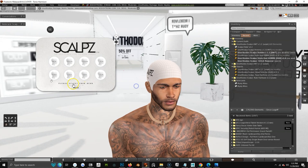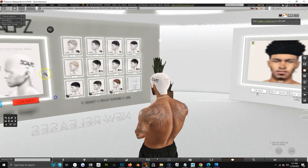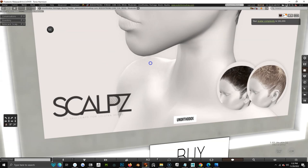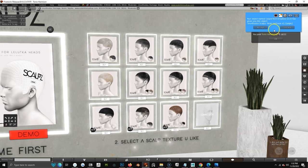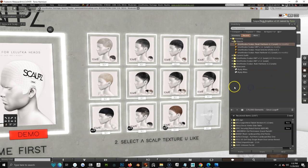Now if you want to add a hair base, come over here and view what hair bases we have for Scalps. Make sure it has the Scalps logo on it — that means it's Scalps compatible. Say you want to wear one, go pay for it, accept, then find it in your inventory. That one was the Noah hair base.